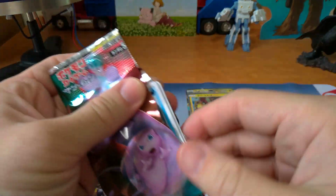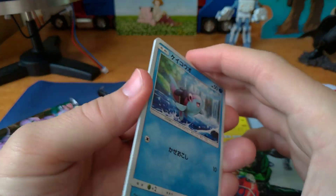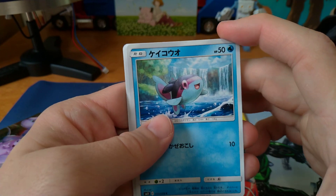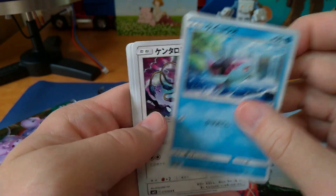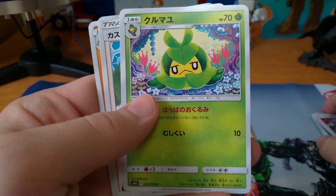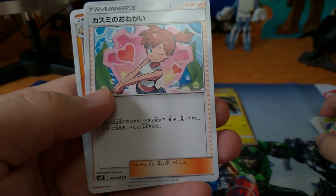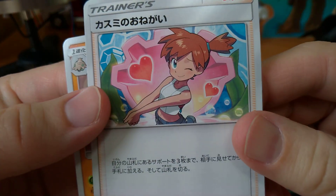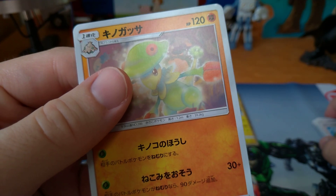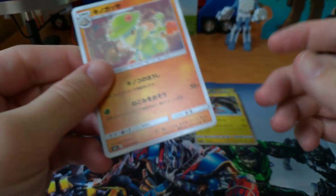And our last pack. Nothing shiny, I think. Nothing shiny. Alright, maybe no rare this time. Oh, it's a ghostie — Kasumi no onegai. Oh, that's cool. Another trainer card — not sure what it does. That's cool. And the evolved form of the mushroom guy — Kinogase. Cool. No rare in that pack either, but that's cool.